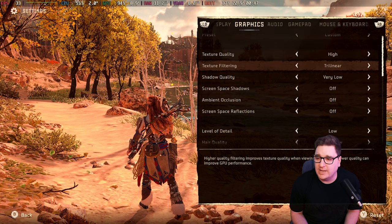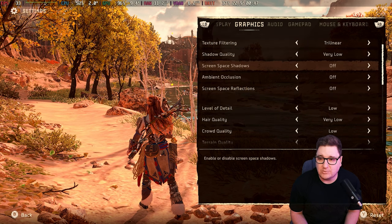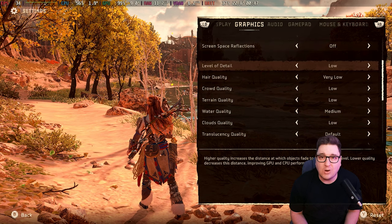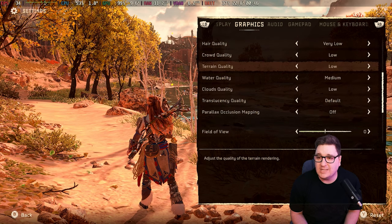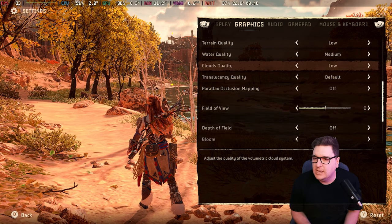Texture quality at high, texture filtering trilinear, shadow quality very low, screen space shadows is off, ambient occlusion and screen space reflections are both switched off, level of detail is set to low, hair quality very low — doesn't make a huge amount of difference to be honest. Crown quality low, terrain quality low, water quality medium just to give it a bit of detail, clouds quality at low because you're not really looking up at the clouds too often and it doesn't make much difference being on medium.